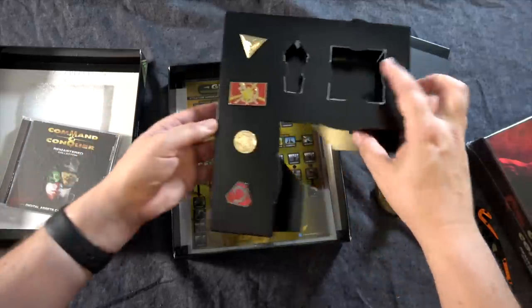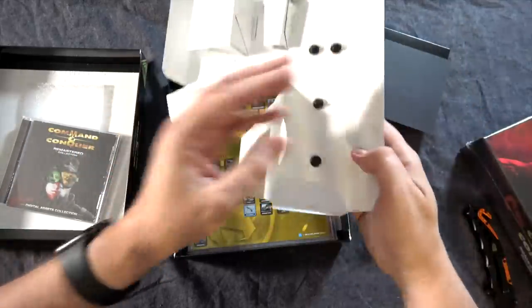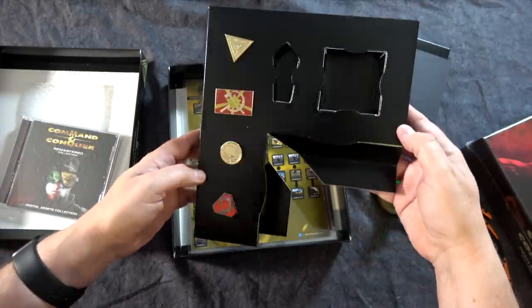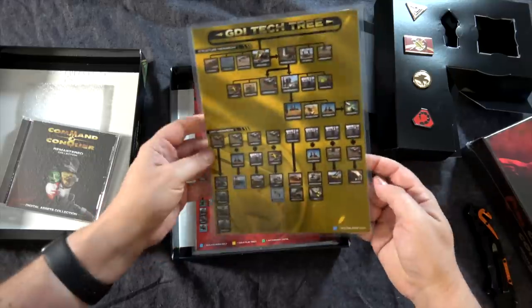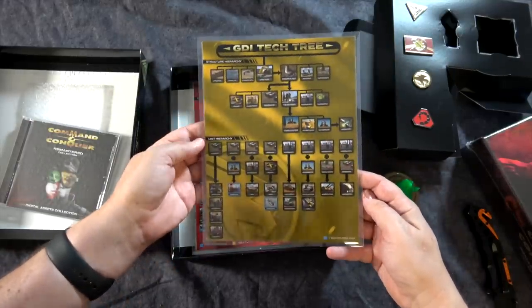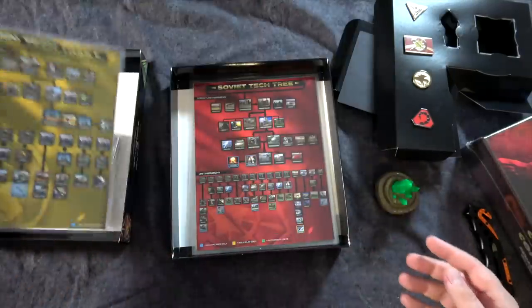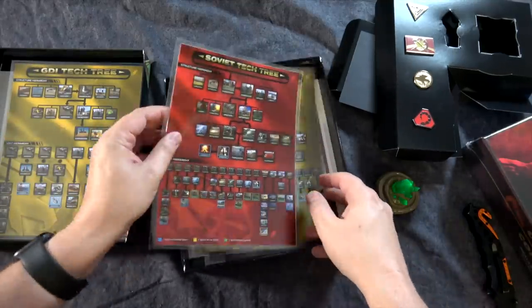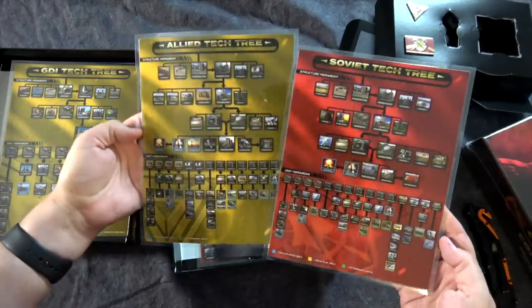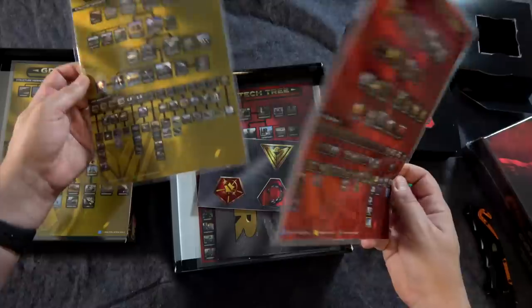We have some pins here from the different factions — nice metal, they look great actually. And then here are the tech trees for the different factions. You see the GDI one there, and I like how it's laminated — it's not going to get damaged. You can spill something on it, put your Mountain Dew or your beer down on it. That's cool.